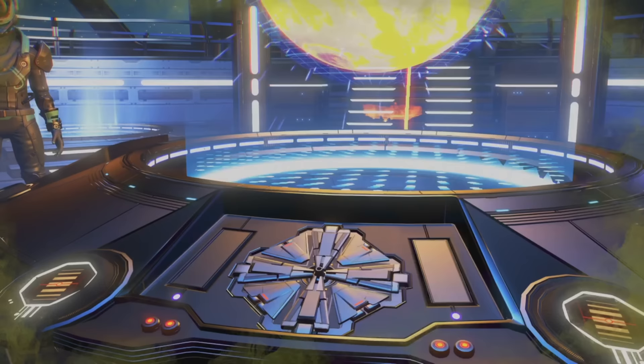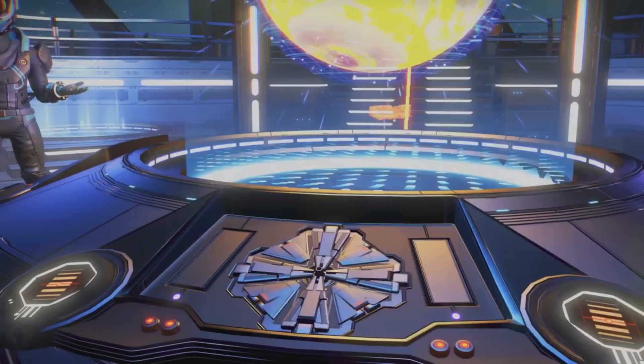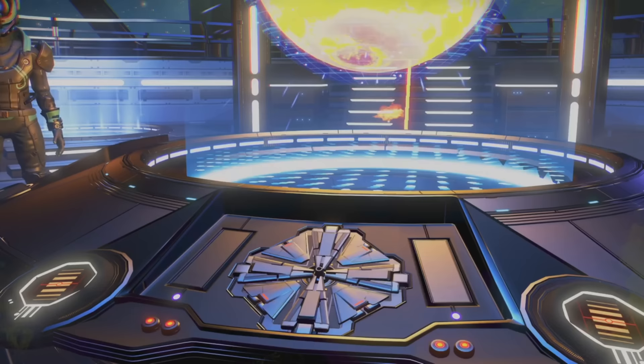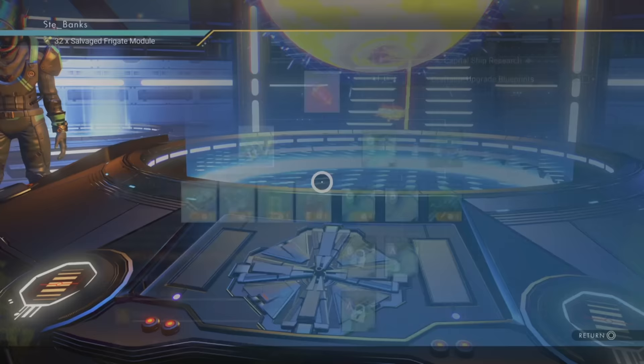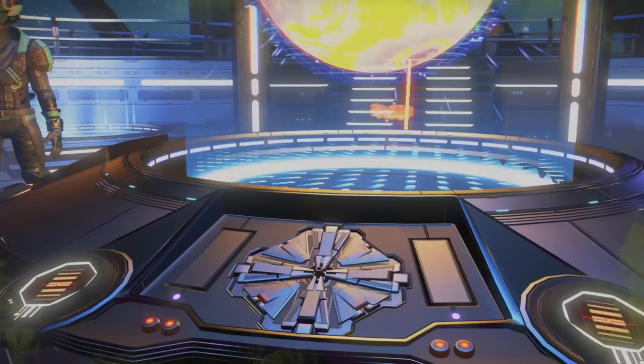Unlike your Starships and Multitools, as of the creation of this video you cannot currently upgrade the class of your Freighter — the only way to get an S class one is by finding it, which I'll show you how to do quickly at the end of this video. Similarly to Starships, Freighters can jump through space using warp cells or warp hyper cores, and a Freighter's base hyperdrive range is similar to that of a Starship, though you can easily increase this by installing hyperdrive upgrades.